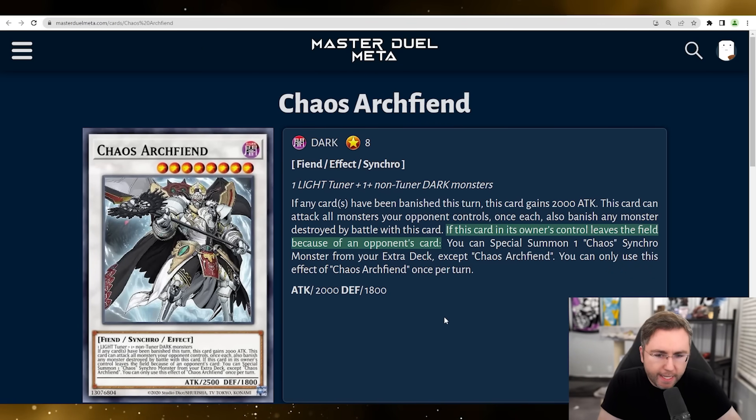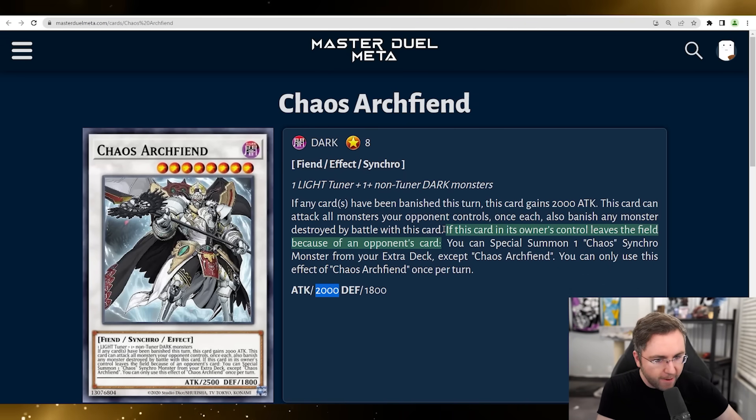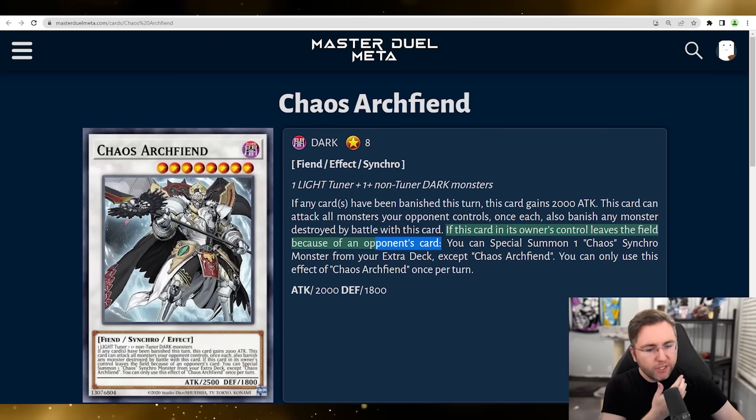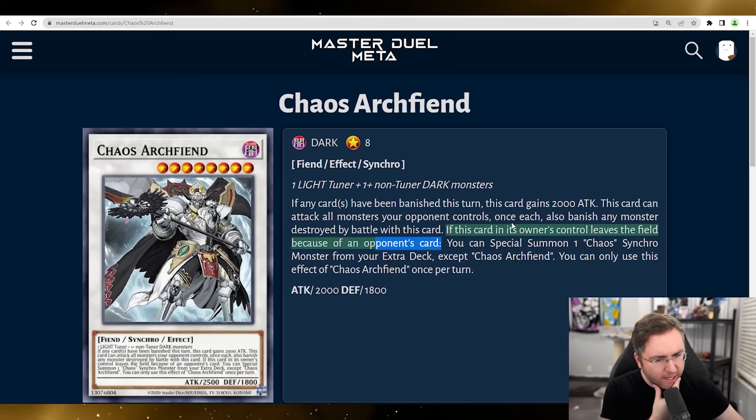Level eight — Chaos Archfiend. If any card has been banished this turn, you gain 2,000 attack, so it's 4,000 attack, while the other one was 3,000. This card can attack all monsters your opponent controls once each, and banish any monster destroyed by battle with this card specifically. 4,000 attack, banish the whole field — that's quite nutty. If this card leaves the field due to an opponent's card, you could special summon a Chaos Synchro from your extra deck, except Chaos Archfiend.